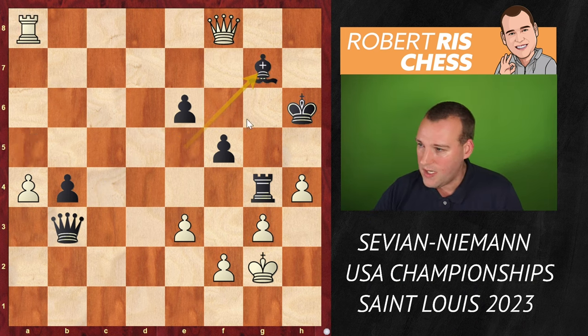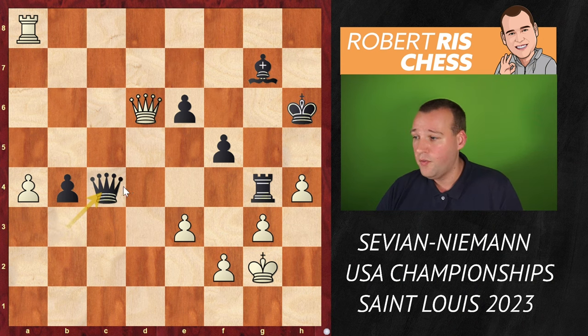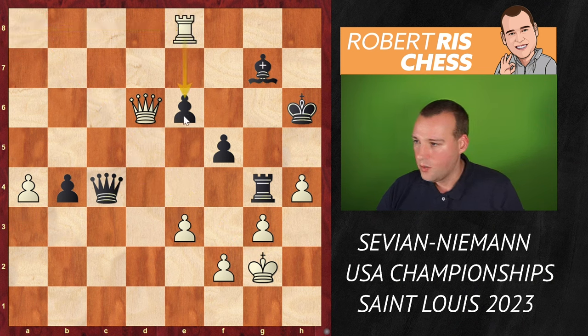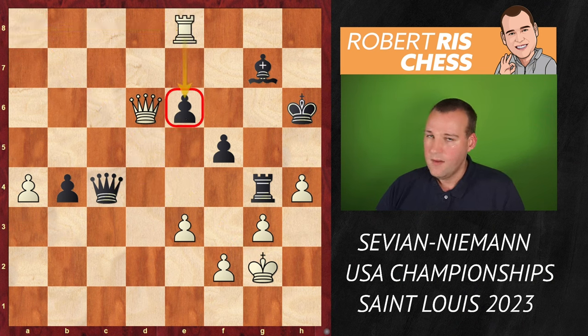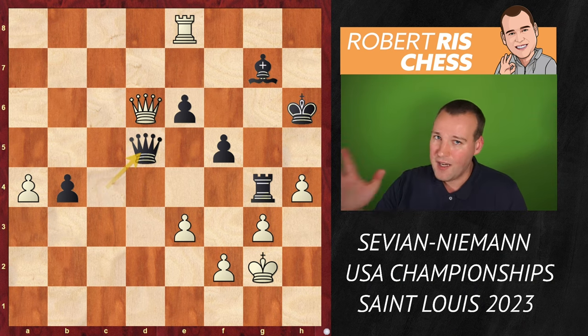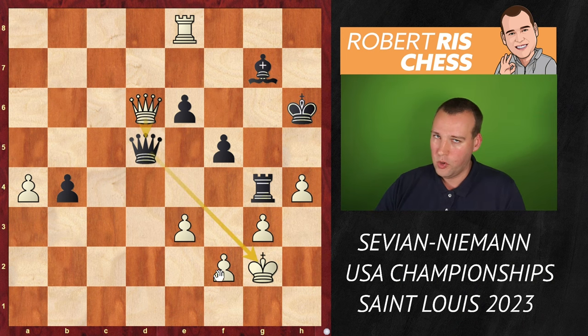Queen to D6 — white still has two pawns for the bishop, it doesn't seem to be that simple. But Hans plays queen C4 — that's an excellent move. You keep the pawn protected, the idea is to go queen E4 check, winning the rook on A8. Rook E8 played, so the rook attacks the pawn on E6. Very solid players might think: I can exchange queens with queen D5 and I'm a piece up — the endgame should be winning. Probably it's winning, but it's actually not that simple because white also has an outside passed a pawn.